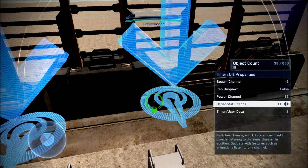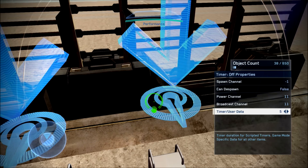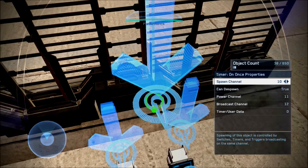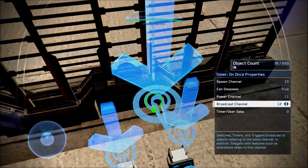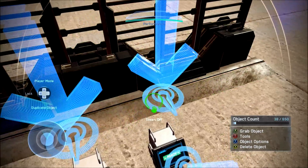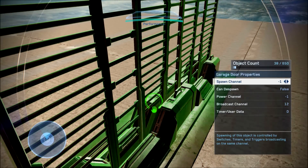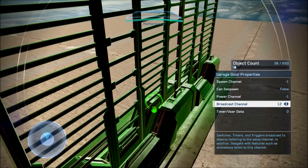For the second timer off: same settings as the first one except that both the power channel and broadcast channel should be set to 11. For the timer on once: spawn channel set to 10, can de-spawn to true, power channel set to 11, broadcast channel to 12, timer slash user data to zero, and place at start set to false. Note that you don't have to touch the advanced settings of the two timer offs. For the garage door: spawn channel to negative one, can de-spawn to false, power channel to negative one, broadcast channel to 12, and timer slash user data to zero.